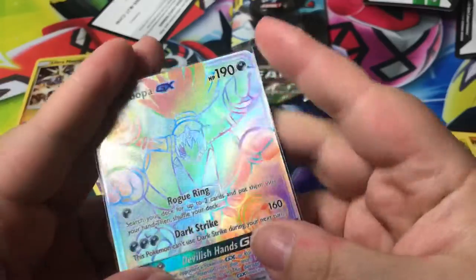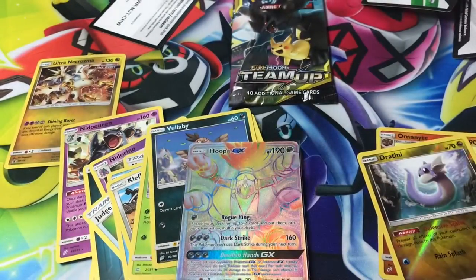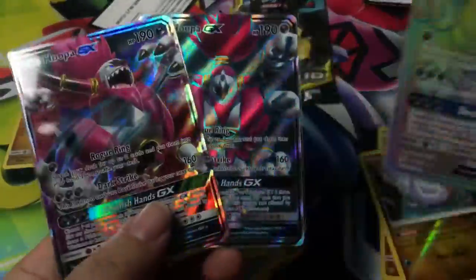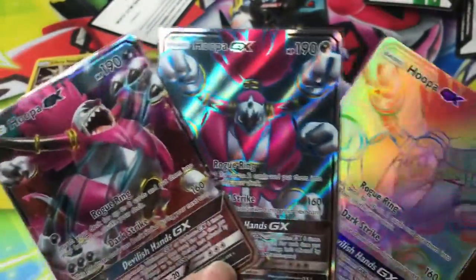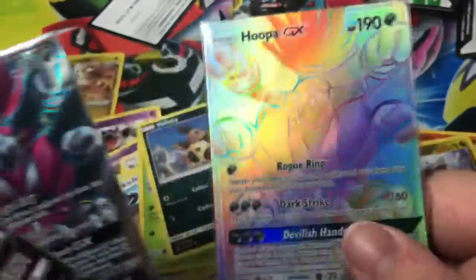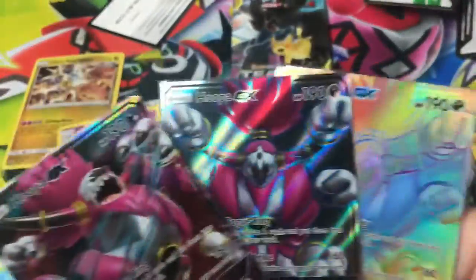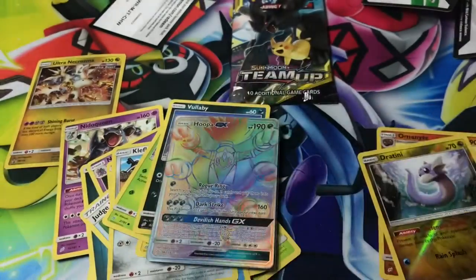Oh my goodness — wait, oh my god, hold on! Yes, yes, yes! Oh my goodness, I have all three of them now — all three Hoopahs! An Ultra Rare Hoopa, a Full Art Hoopa, and a Rainbow Hoopa! It's so exciting — it's just the first week and I already have all the Hoopahs!